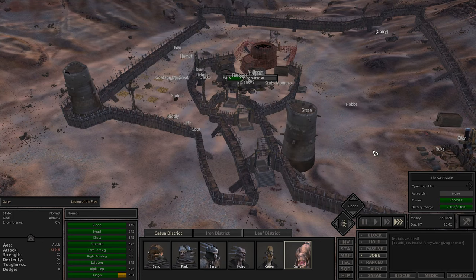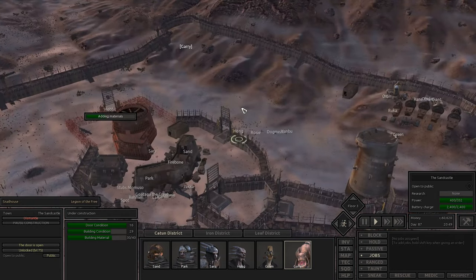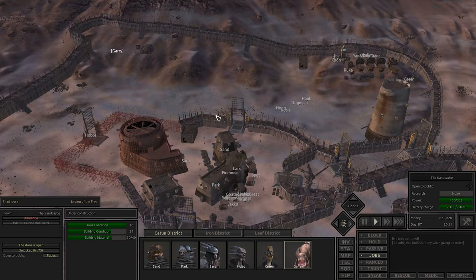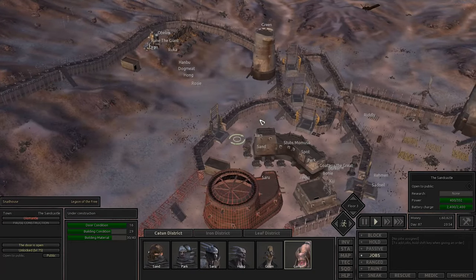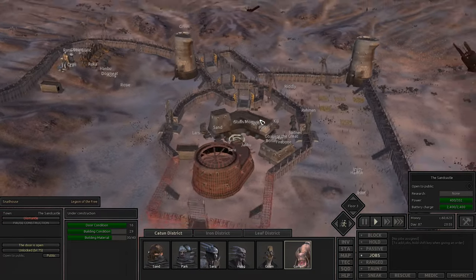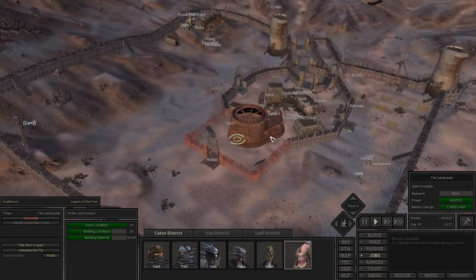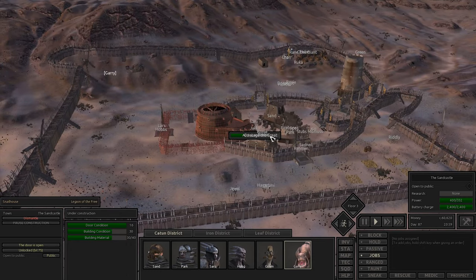Everyone's just going to have to be a little bit hungry for now. How is construction going? We're getting there. Building materials have had a lot more use lately. Let's chuck in a quick save here. We've made some pretty serious progress today with the sand castle really turning into more of a city - I'm impressed team, I am very impressed.